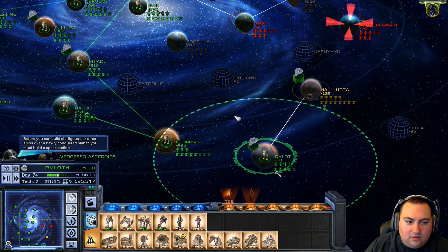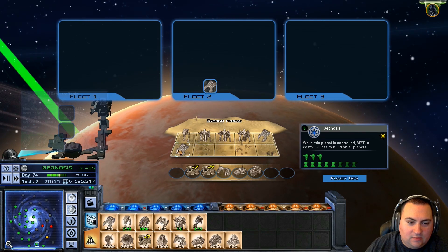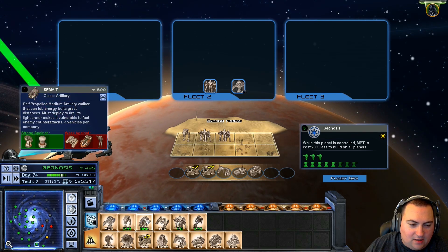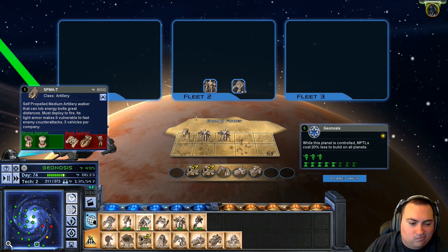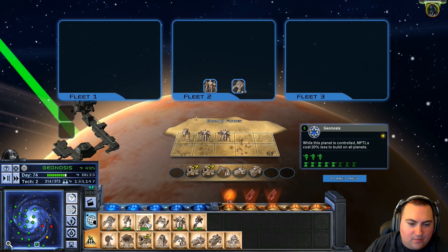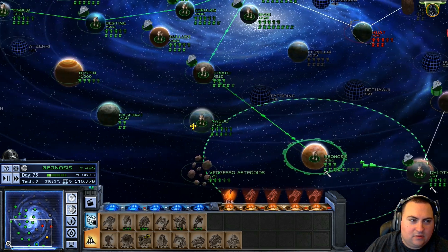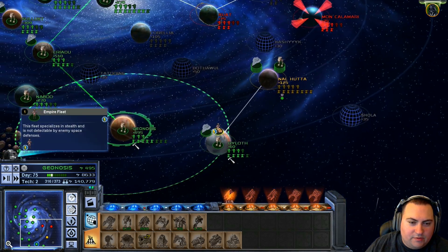So let's bring our ground troops in. What are we building on Geonosis? I'm not building anything right now, but we've got some ground troops that we can add to the fight. Should we queue up anything? I'm not really good at using artillery. Maybe we'll build some, just so that we have it and we can use it in some auto-resolve battles.